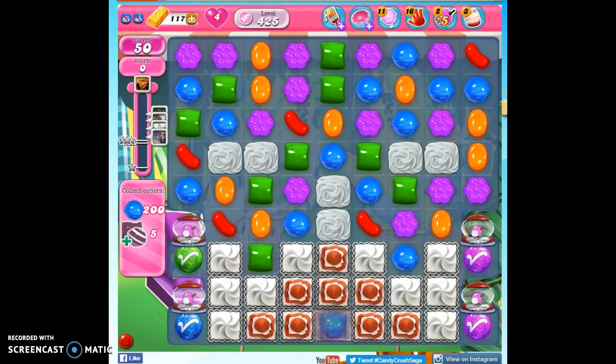Hi friends, this is Susie, your Candy Crush Guru, helping you solve the puzzle of level 425. In 50 moves, we have to reach 45,000 points — not a problem — collect 200 blue and 5 sets of a striped and wrapped candy together.